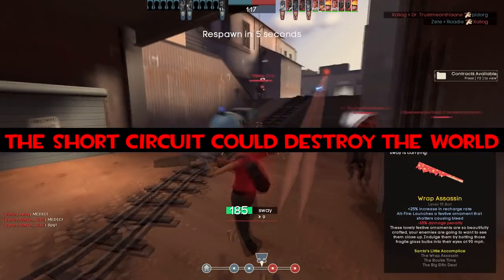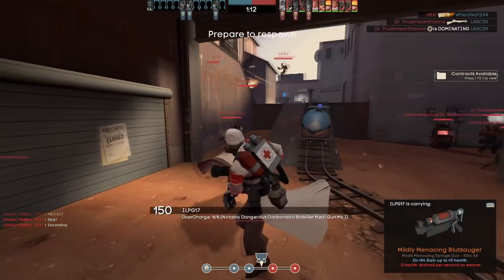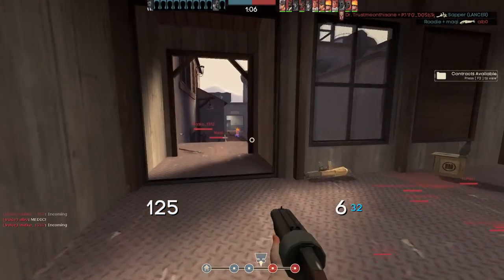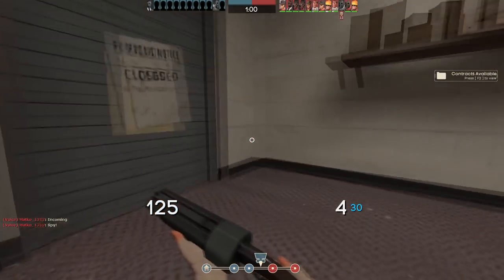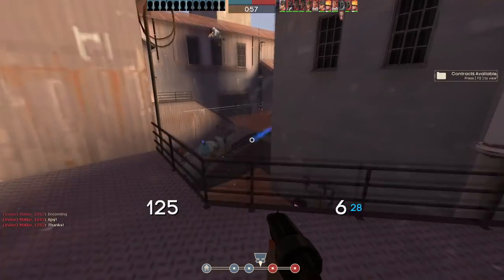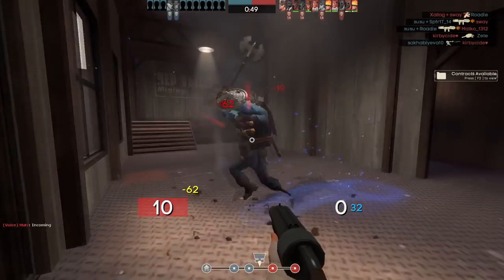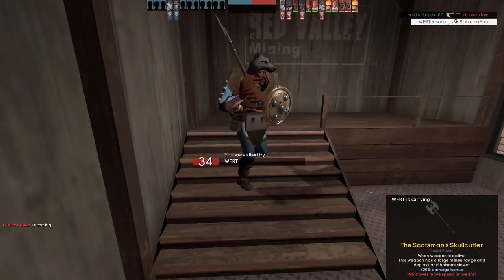The short circuit could destroy the world. This is a theory proposed by Reddit user Kyuzang on r/tf2 in July 2019. According to the theory, the Short Circuit's projectile is a self-sustaining plasma ball — essentially a mini sun. The energy created equates to over 3 million degrees, which would not only decimate the immediate location of the Engineer but could also cause a chain reaction that can potentially ignite the Earth's atmosphere and destroy the whole planet.